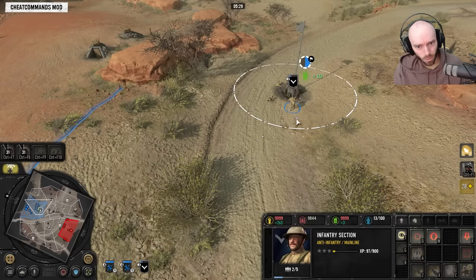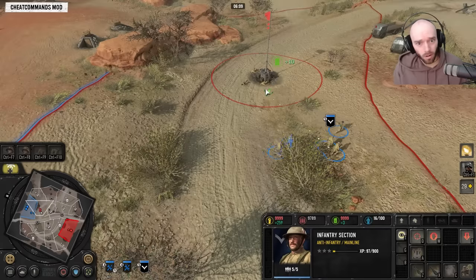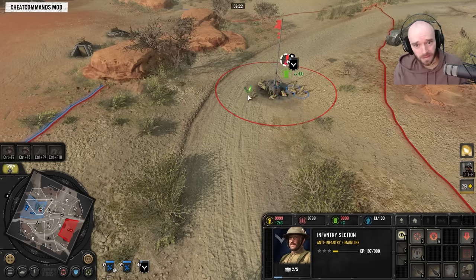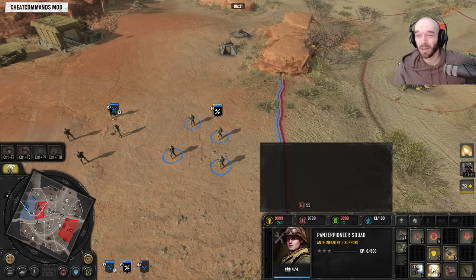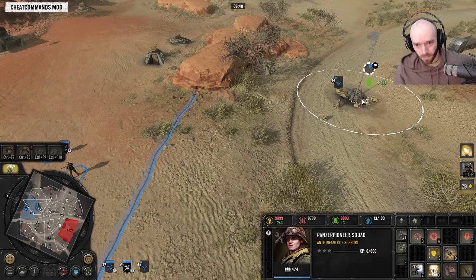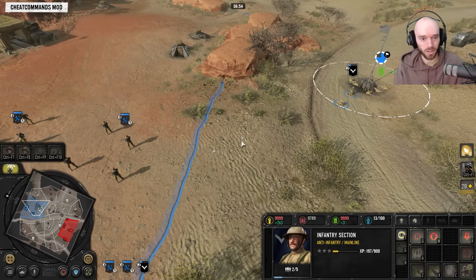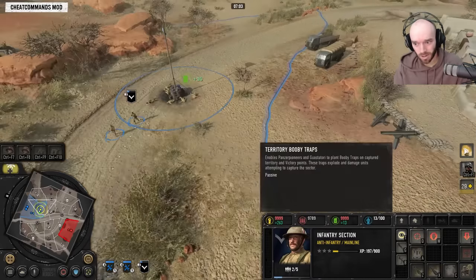If this is all the booby trap does for 55 munitions, I think that's actually maybe a bit weak now — possibly an over-nerf. Round two: running into the booby trap — no flames. For 55 munitions, I don't know, that feels overcosted. In Company of Heroes 2, Stormtroopers and similar units could plant booby traps of comparable performance for around 40 munitions. So 55 seems a bit overpriced, especially in Company of Heroes 3 where abilities tend to be cheaper for similar performance.